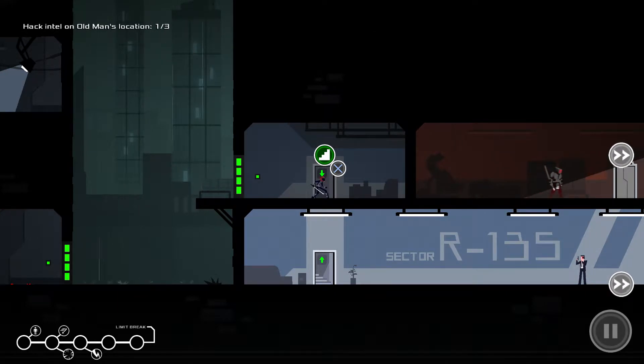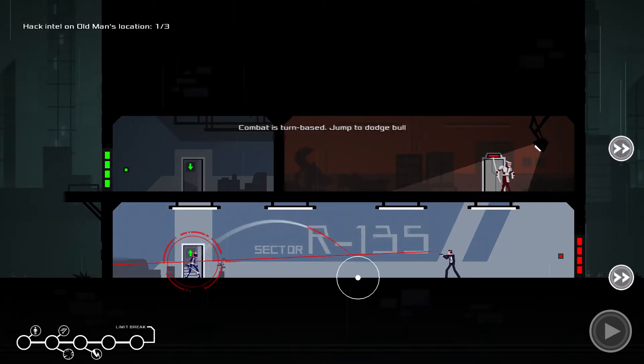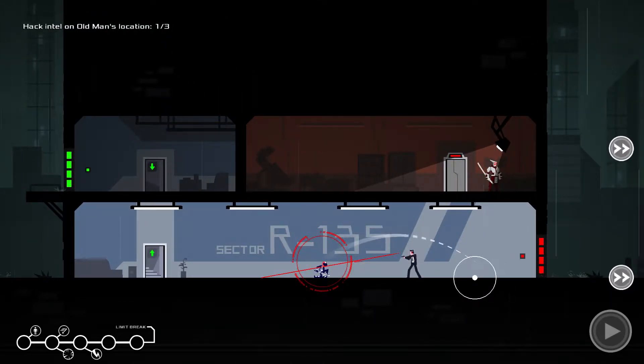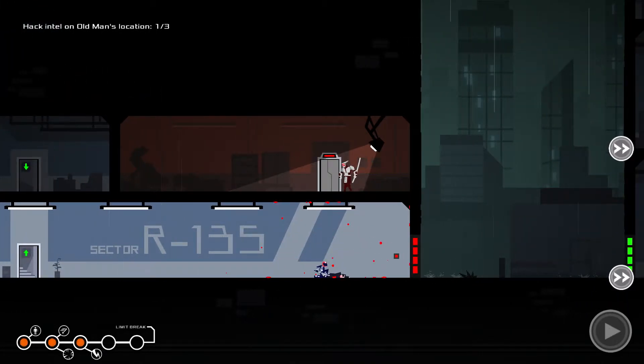We have a guy down there who's going to automatically see us. You can see the thing turned red. This is my jump pattern that I'm using on the stick. It says combat is turn-based. As you can see, that was his turn and this is my turn. We want to try to hit him — there we go, and he's dead.